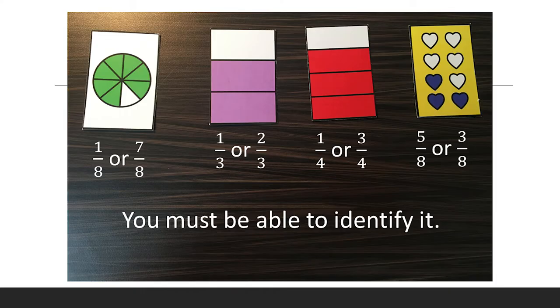The cards with area or discrete fraction representations can be used for either of the fractions represented, in white or in color. For example, a card where one-fourth is shaded and three-fourths is white can be used as one-fourth or three-fourths.